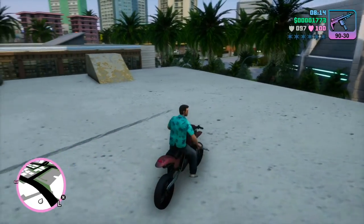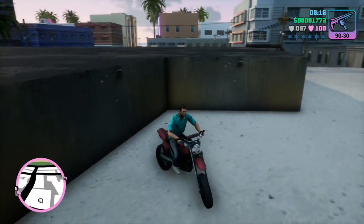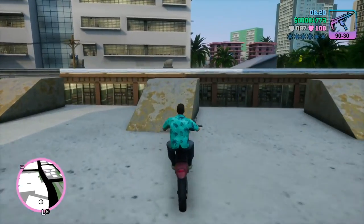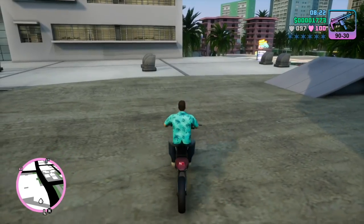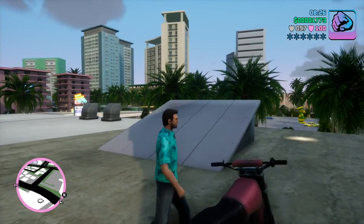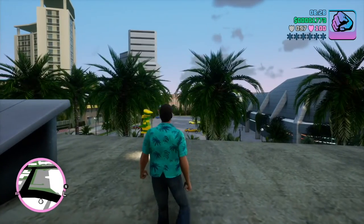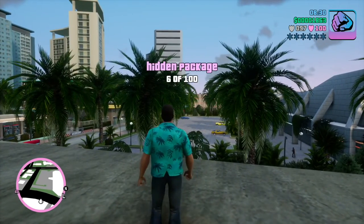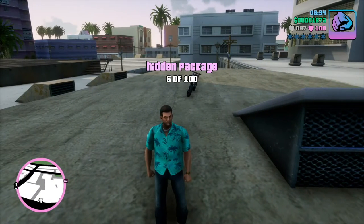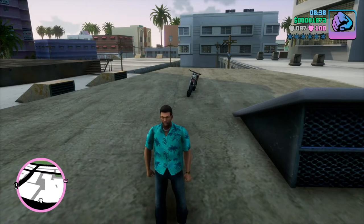A sixth hidden package — I forgot to pick it up when I was doing stunt jumps, and I'll do a video on that — it is right here across from the Washington Mall on the roof of a one-story building. And you've got a sixth hidden package. Again, this is important: the first ten get your body armor.